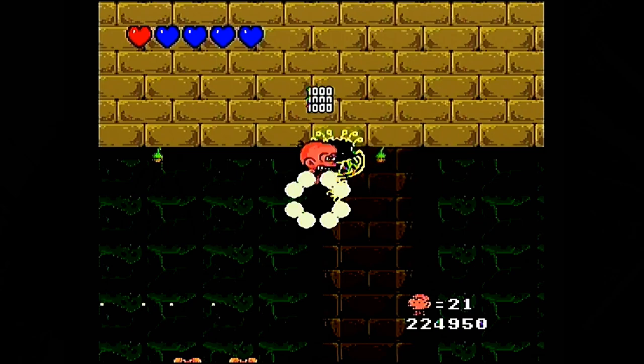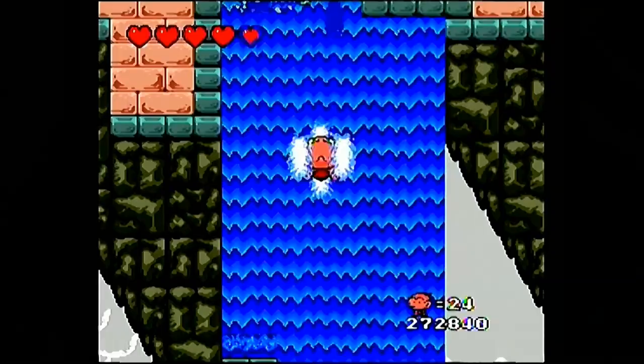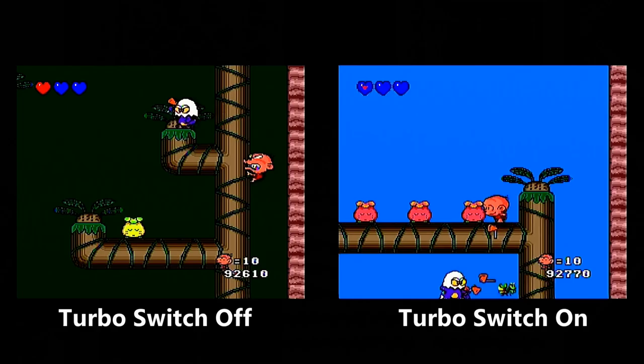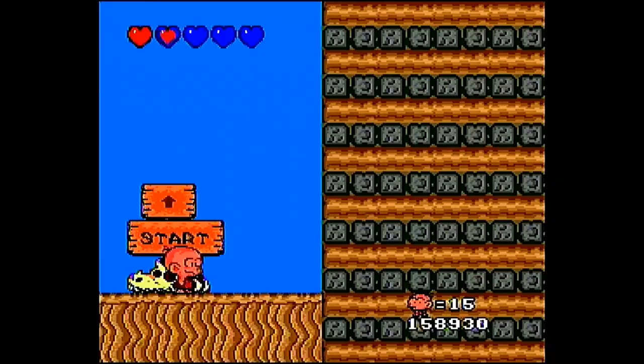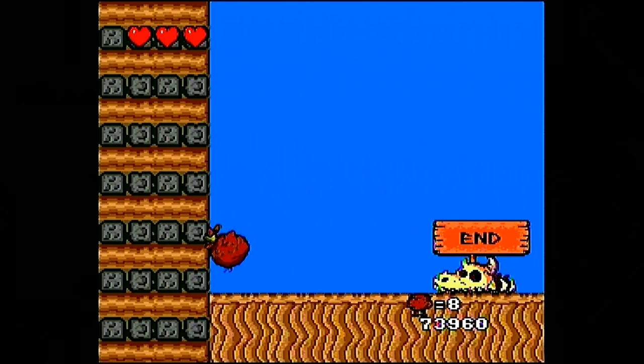In some areas you can trap an enemy with a spin jump on the ceiling to speed up the process. Bonk can climb walls using his teeth and swim upwards along waterfalls by using button 1. Bonk climbs and swims up waterfalls rapidly if you use the turbo switch on button 1. Here's a quick comparison of the difference in speed with and without the turbo switch. There are also bonus stages where Bonk has to climb a wall and spin jump to earn bonus points, which leads to earning extra lives.